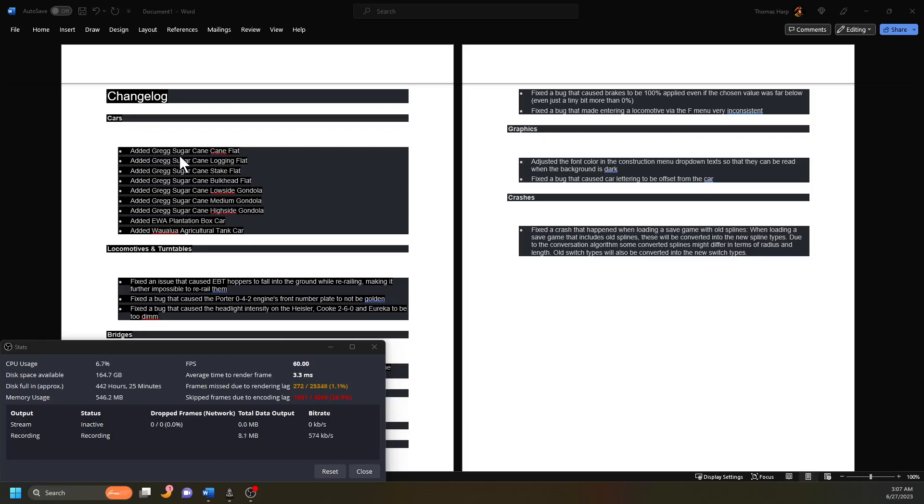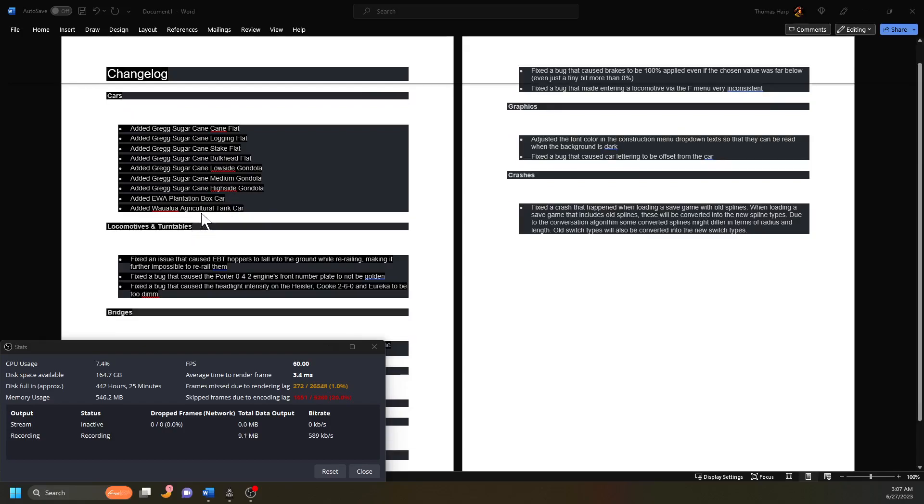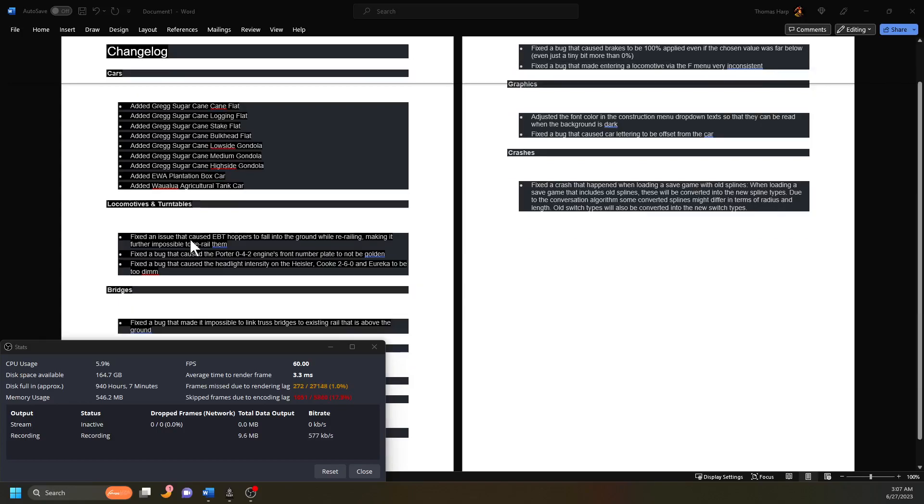They've added a Greg Sugarcane Flat Car, a Greg Sugarcane Logging Flat, a Greg Sugarcane Stake Flat, a Bulkhead Flat, a Low Side Gondola, a Medium Gondola, a High Side Gondola, a Box Car, and an Agricultural Tank Car. Under locomotives and turntables, they have the following fixes.